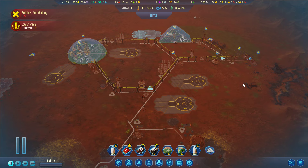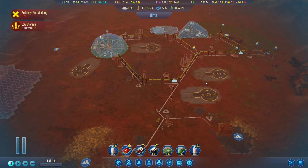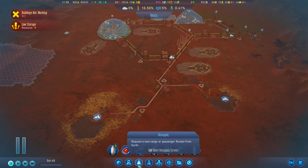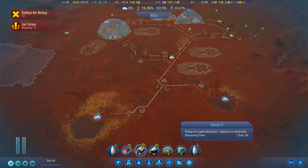Hello everybody and welcome back to Surviving Mars, where we are currently working on stabilizing our colony a little bit. It's been a little exciting recently. We do have a rocket on the way back - that is of course Caladrius 1. I'm going to assume that's a passenger rocket.